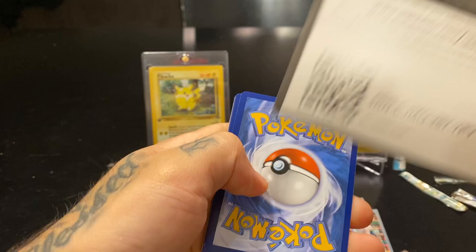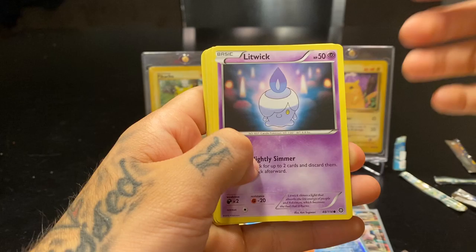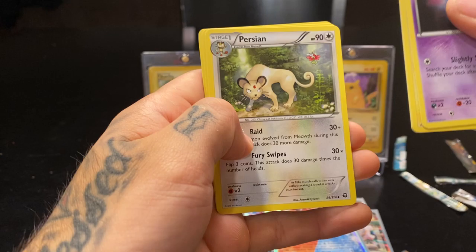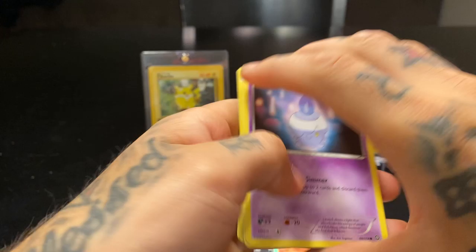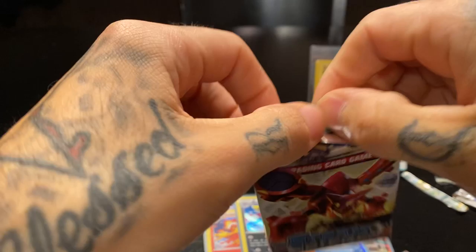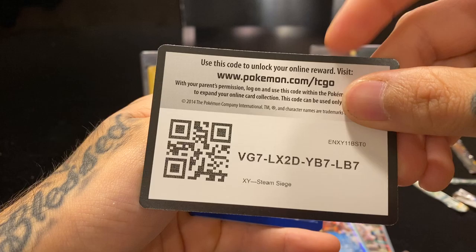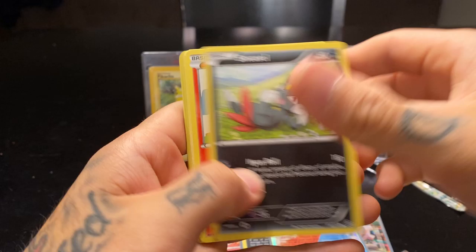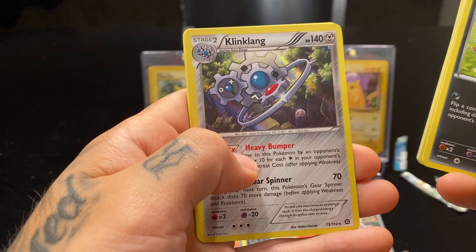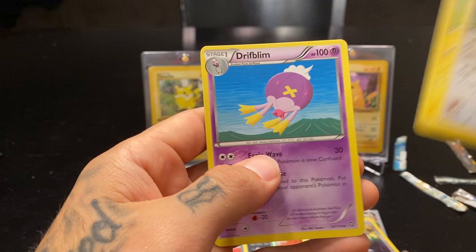That one just split open — it was already split a bit. Litwick, Mareep, Croagunk, Tangela all tangled up, Rufflet, Merill, reverse holo, Weedle non-holographic rare, Persian, Claw Fossil, and a Skip Bloom. Almost there — four more packs to go. Sneasel, Litleo, Nidoran boy, Nosepass, Hoppip, Tangela reverse — and a Klang holographic! Persian, Flaffy, and Drifloon.